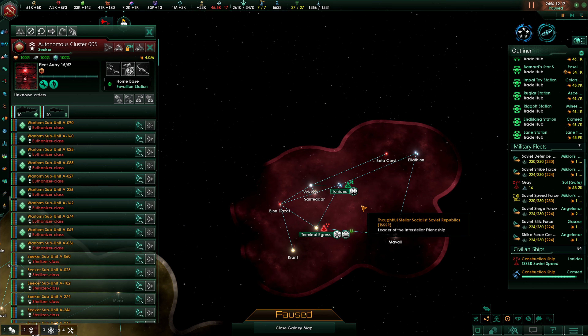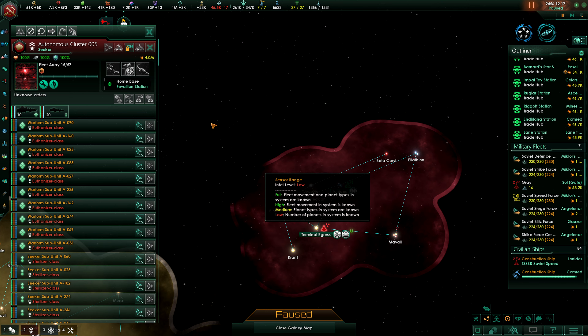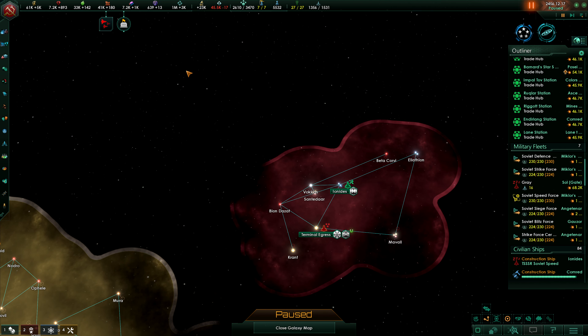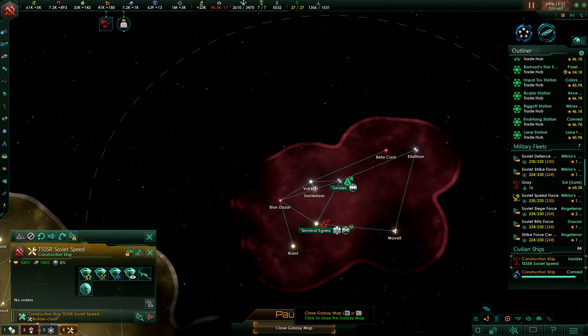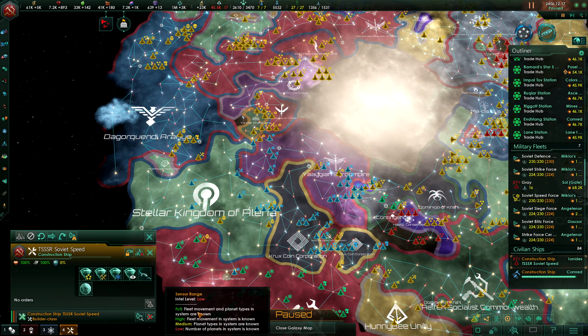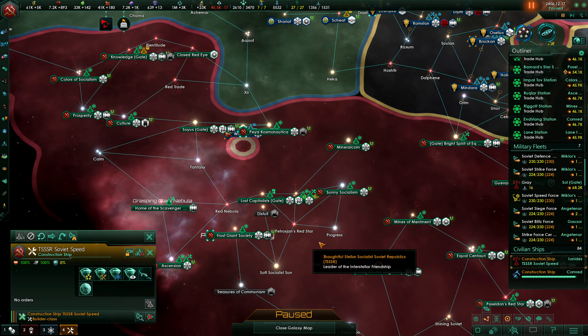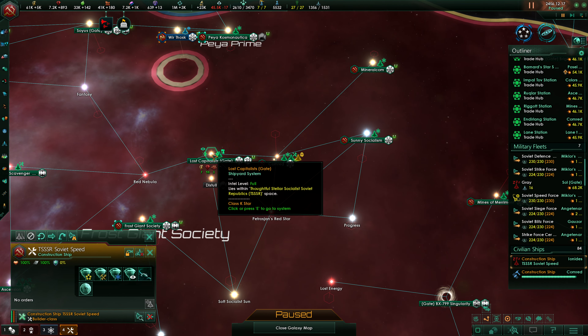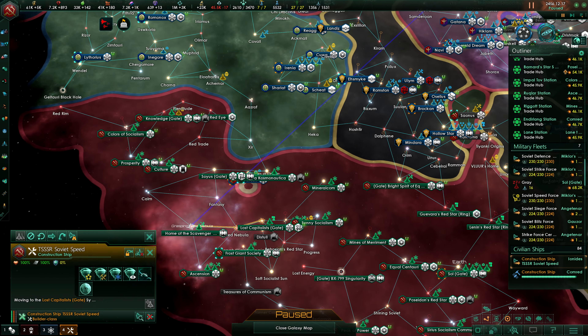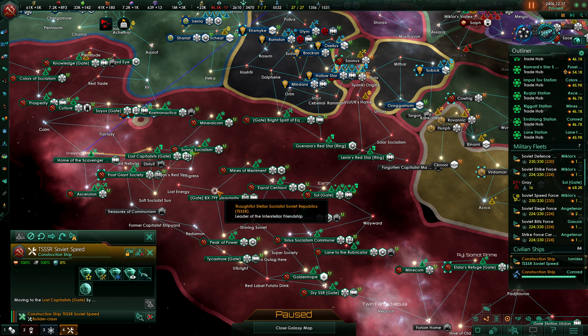They have invaded! They have invaded the terminal ingress station in the L-gate — for a million fleet power. Friends, it's over. Let's fly away with a ship here. Where's the L-gate? There's the L-gate here somewhere. I think the L-gate is here.